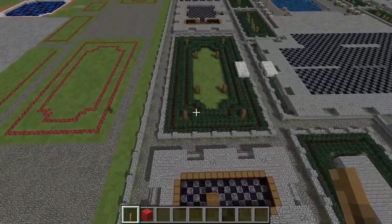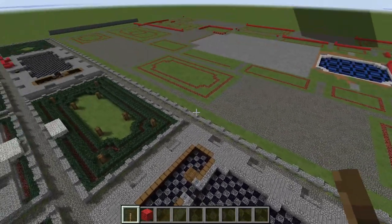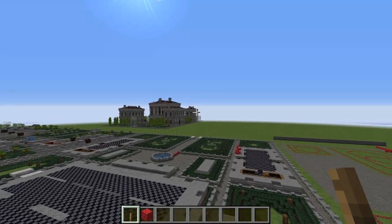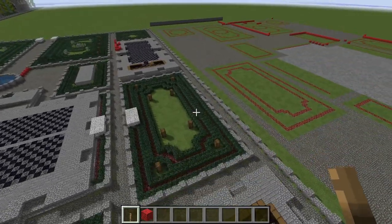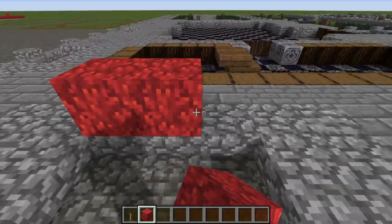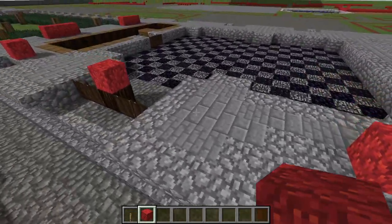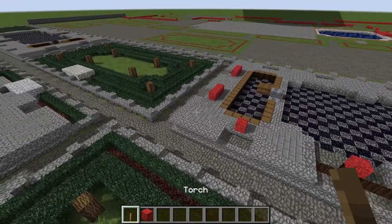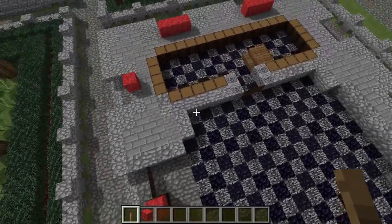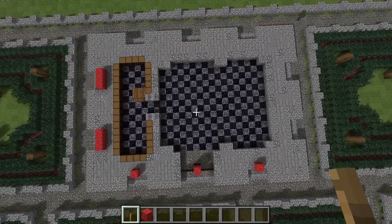Now let's talk about the smaller pavilion back here. The first pavilion I described is five bays long, but this one behind here is going to be three bays long — they are both two bays wide. One section would be considered a bay, so that's two of those wide and three long. You want to follow the same foundation design as the first pavilion, just making a shorter version, and the same stairway design applies back here as well.